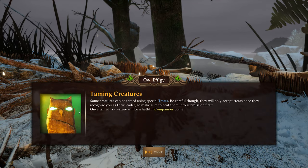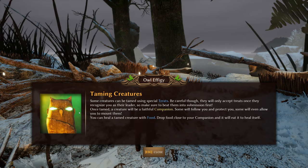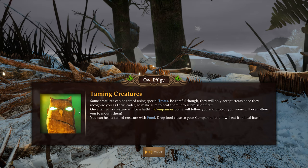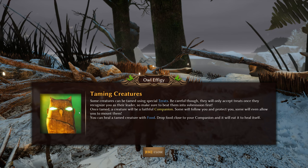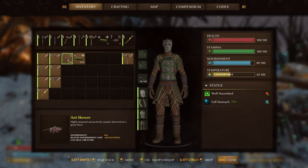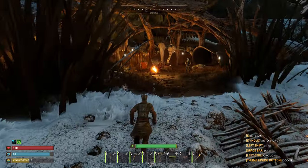Some creatures can be tamed using special treats. They will only accept treats once they recognize you as their leader, so make sure to beat them into submission first - that's whenever we've got to damage them so much before we can feed them. Once tamed, a creature will be a faithful companion. Some will follow you and protect you, some will even allow you to mount them. You can heal a tamed creature with food - drop the food close to your companion and it'll eat it to heal itself. I wonder if the grasshoppers will eat the grasshopper legs - we'll do some testing later.